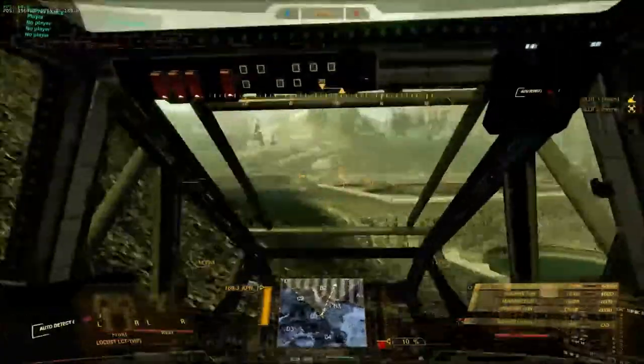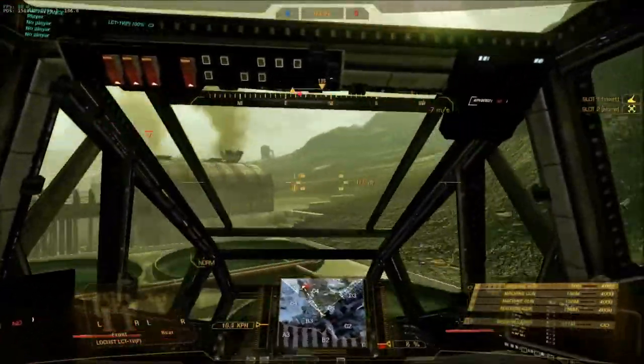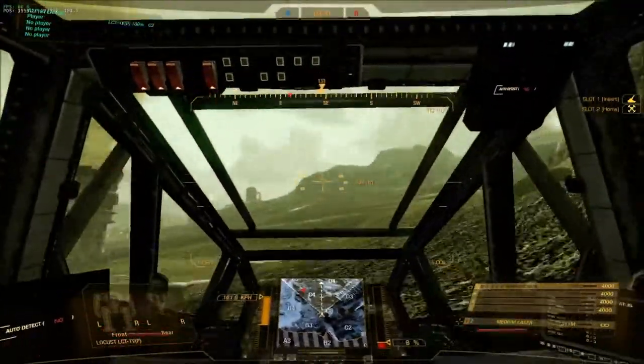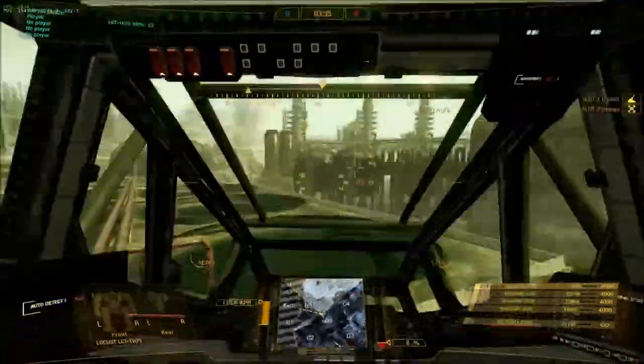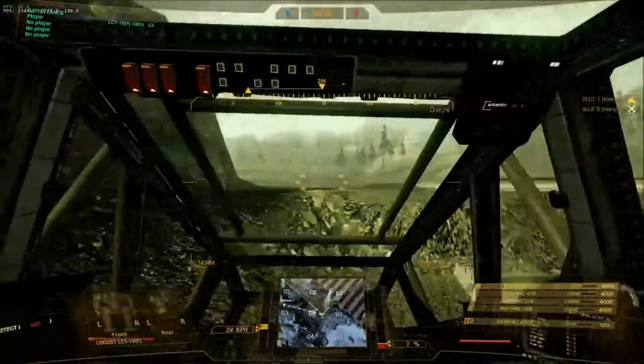We're going to start breaking that down. We are going to talk about the four avenues of attack — the ways to exploit the major terrain features on this map. We're going to begin by assuming a Skirmish scenario, so let's say you spawned over here, because this is where we spawned for the testing grounds.